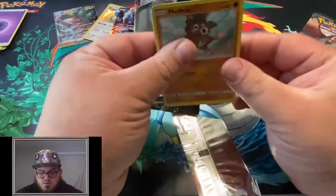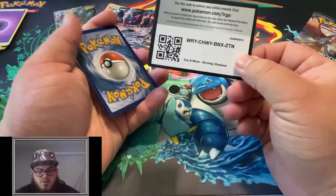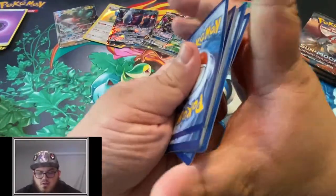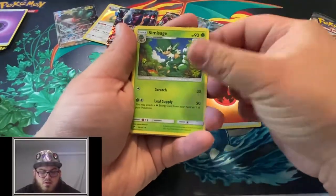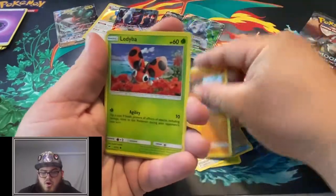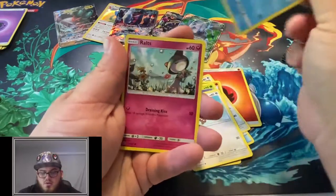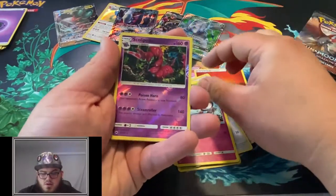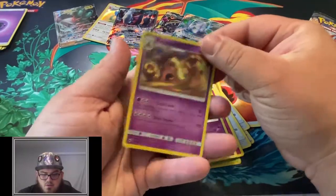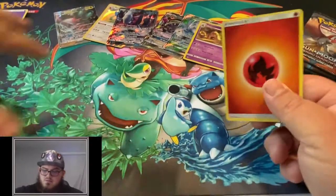Maybe I'll make a Golisopod Garbodor deck. That'd be kind of weird. Civicism, Weakness Policy, Porygon 2, Mudbray, Ledyba, Hoothoot, Alolan Vulpix, Ralts, a Reverse Scolipede, and a Holo Po Town - reminds me of the beach.